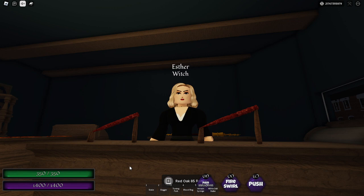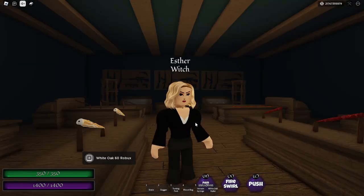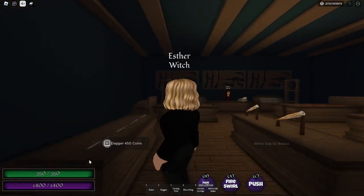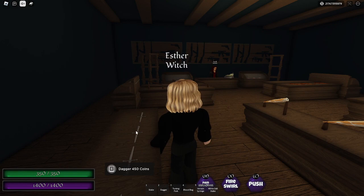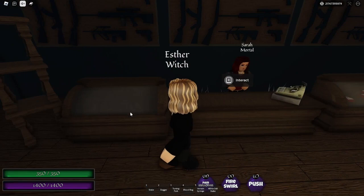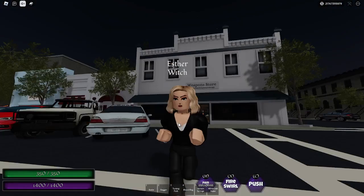At that point you can just switch servers or get somebody else to kill her. The white oak — do not buy this, just ask Esther to make you one. The dagger I'll get to soon, and the tuning fork, blood bag, and vein syringe I'll get to shortly as well.